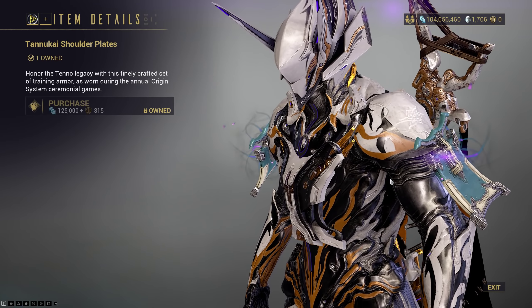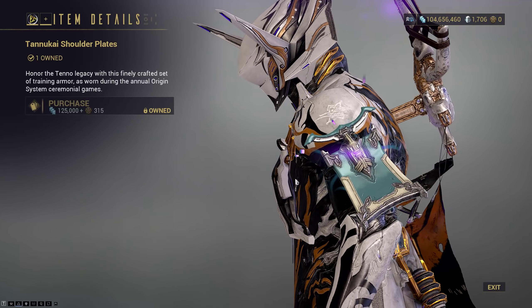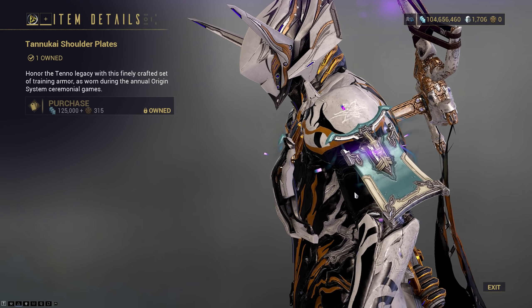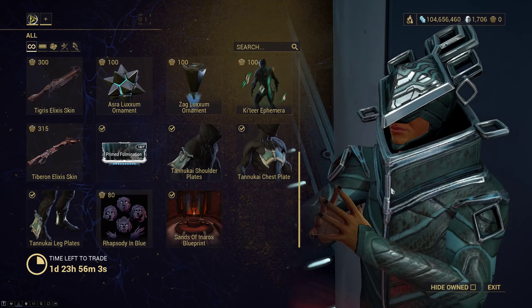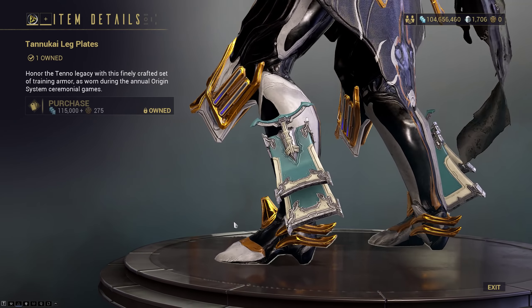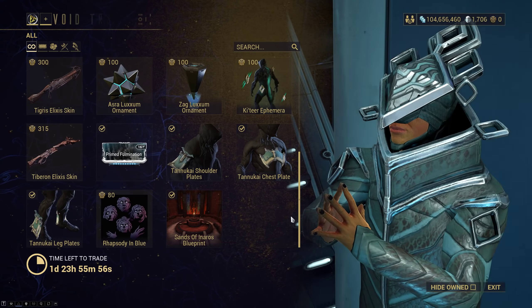Tenukai Shoulder Plates — these were only from TennoCon, and Baro's bringing them back again for the second time. If you don't grab them now and you haven't had them, you're never going to get them again until he brings them back, so I would suggest picking them up, as well as the chestplate and the leg plates. These are all from last year's TennoCon.